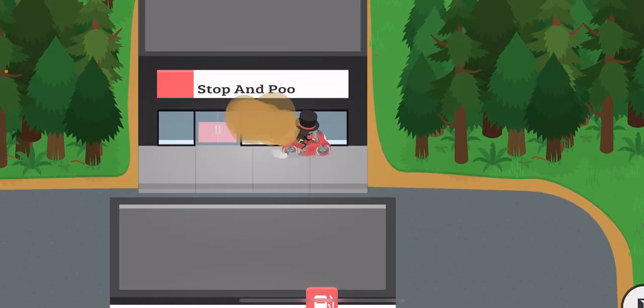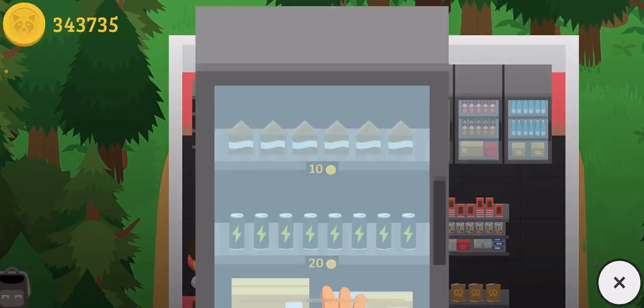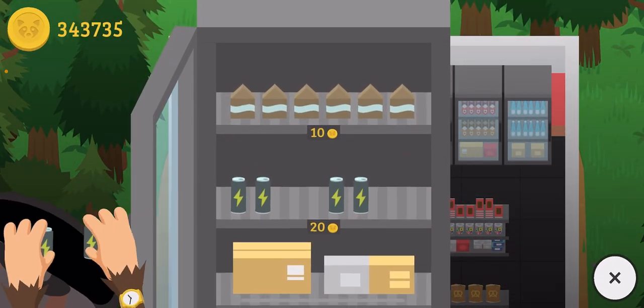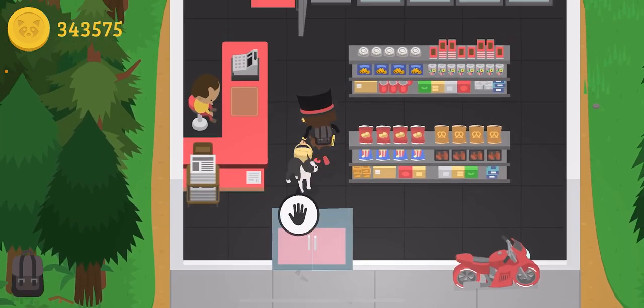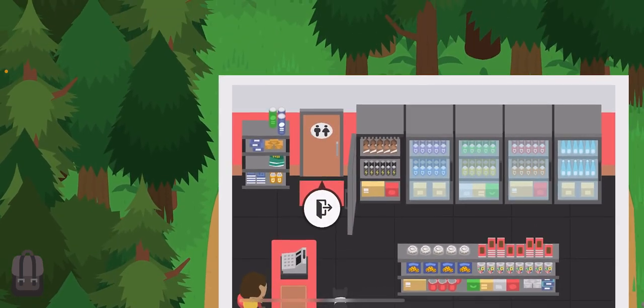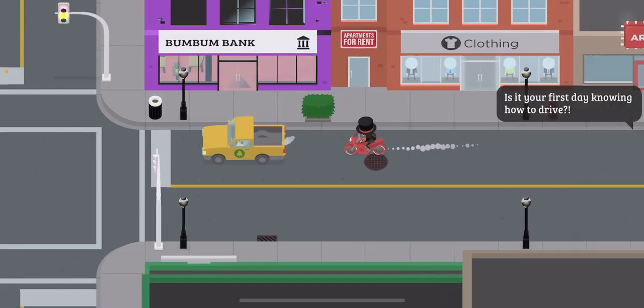You want to pull into the Stop and Snack and grab some energy drinks. You don't have to pay for them — you can just leave and hide in the washroom — but since I just want to pay for them, I will.